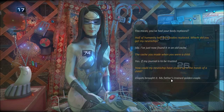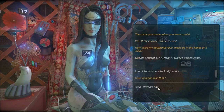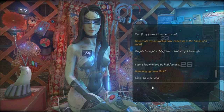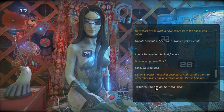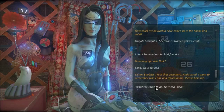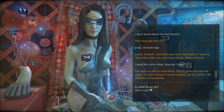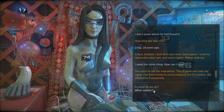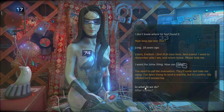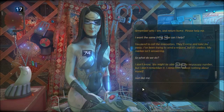How could my neurochip have ended up in the hands of a child? Ongots brought it — my father's trained golden eagle. I don't know where he had found it. How long ago was that? Eighteen years ago. Listen, Anibish, I feel ill at ease here and scared. I want to remember who I am and return home. Please help me. I want the same thing. How can I help? You need to call the evacuators — they'll come and take me away. I've been trying to send a request but it's useless, my marker isn't answering.